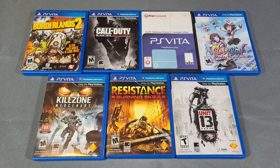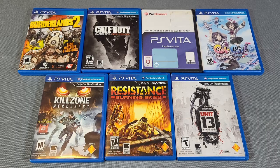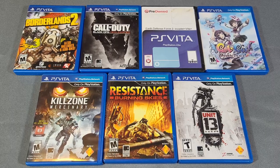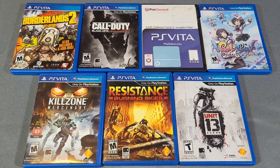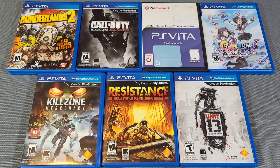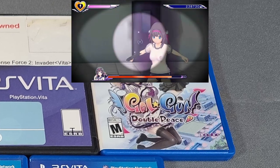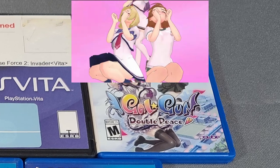Speaking of romance, next we have the shooter category. Amongst these are Borderlands 2, which has obviously been on a lot of systems — it plays alright on the Vita, it's definitely doable, just a very low frame rate. Killzone's obviously one of the best on the console, highly recommended, and you get twin sticks nonetheless — just fantastic. And then a weird one is Gal Gun. The M is on the cover for a reason. This is a game where you are focused on things other than shooting guns.